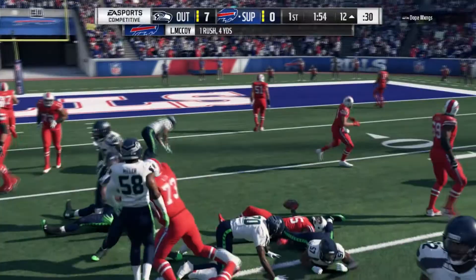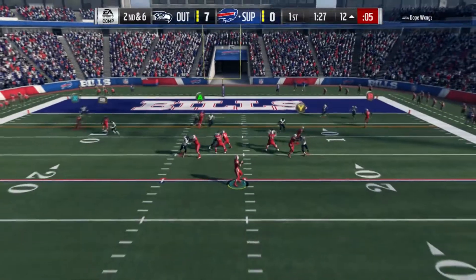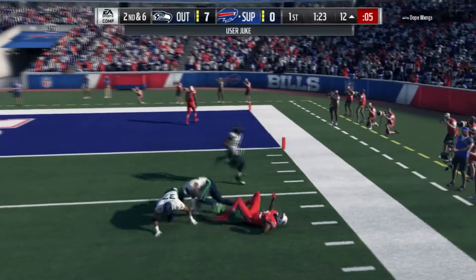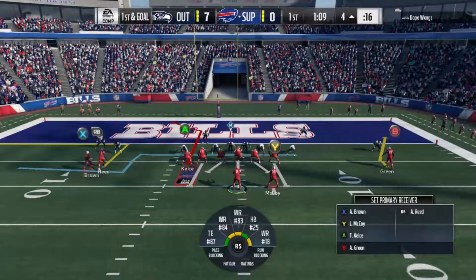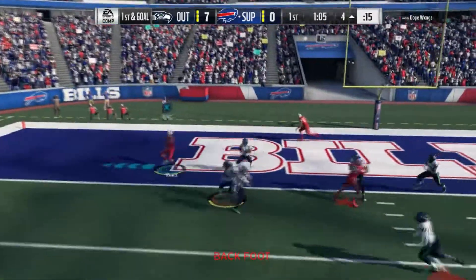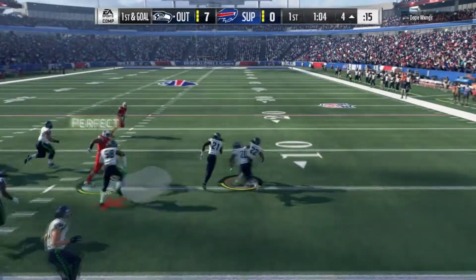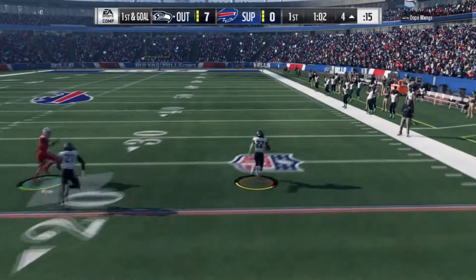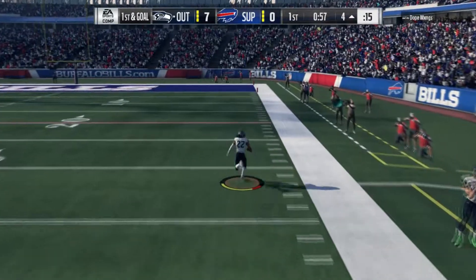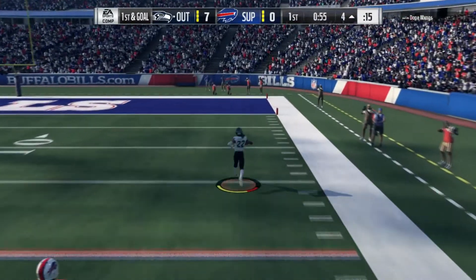That's Shady McCoy getting four yards on that carry. Second and six. Matt Ryan with a swing pass to Shady — a lot of room in front of him, makes a move, gets a first down at the four. First and goal at the four. I hit the wrong button which made Matt Ryan lob it to the wrong receiver, and that is going to cost us big time as this guy not only picks it off, he is going to take it all the way.